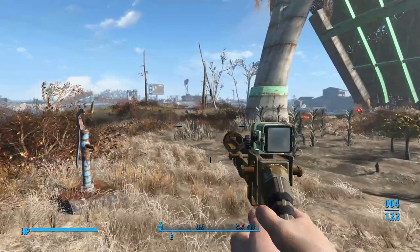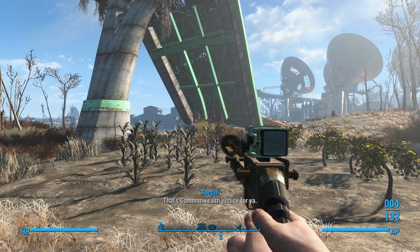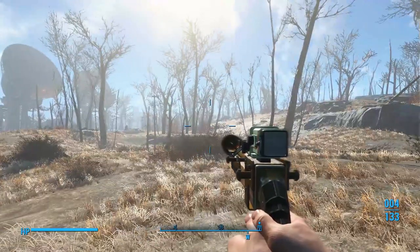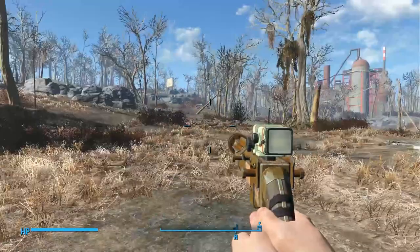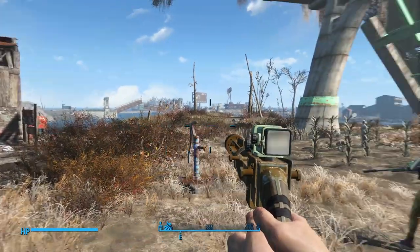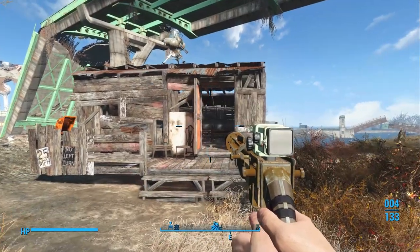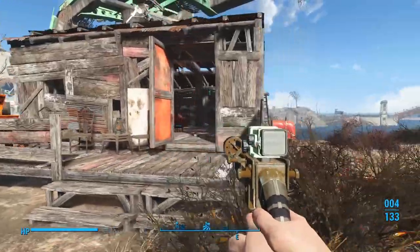Let's take care of a problem real quick — just a little bloat fly, that's commonwealth justice for ya. So I got called to the Finch Farm to defend it against some raiders. You get those settlement under-attack radiant quests sometimes. I ran out here and realized I had really neglected this place. The least I could do is put up a little turret, so I put one up on the roof. Took the stairs down.